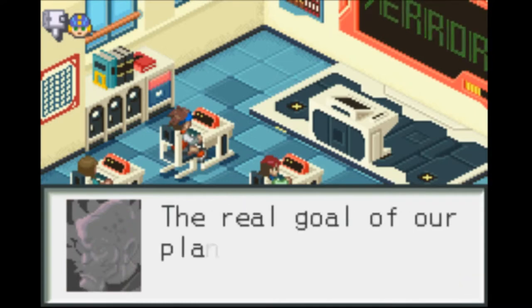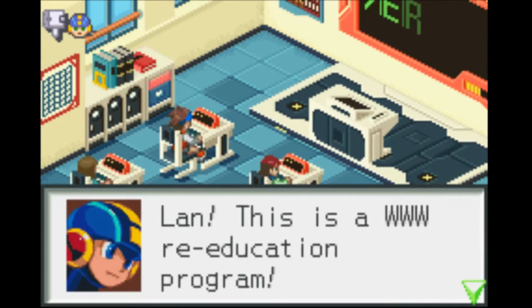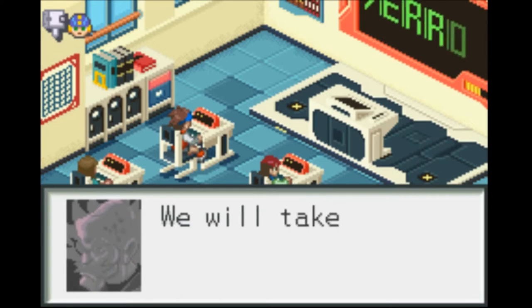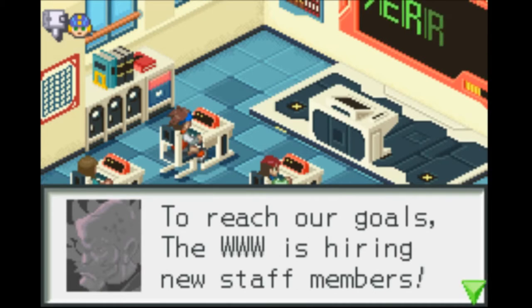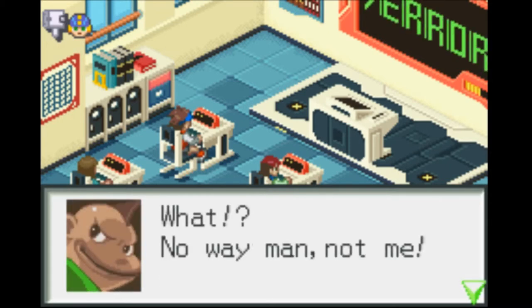Dr. Wily — how can we forget the main villain of every Mega Man game. 'The real goal of our plan is to control the net. The World Three new plan is to start a war. We will take control of the military nets and all other nets. The only cure for this corrupt world is deletion. World Three is hiring new staff members — children, study well to become good slaves to World Three.' Why would you announce your plans in front of everybody?